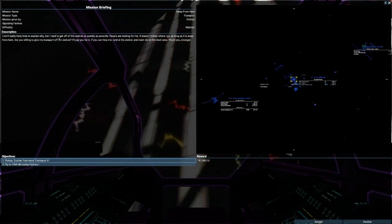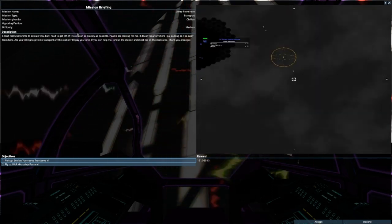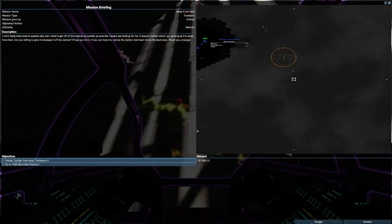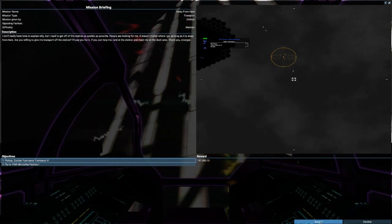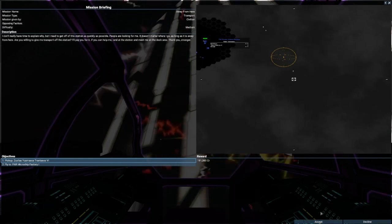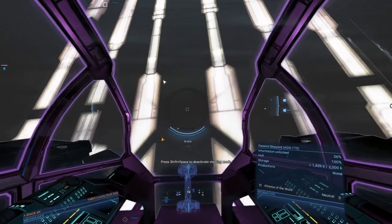Basically they want me to pick up an NPC on this station that I'm scanning and then fly them to another station. It's an easy way to get some cash early on as well — these missions pop up fairly often. So I'll accept the mission and show you what to do.